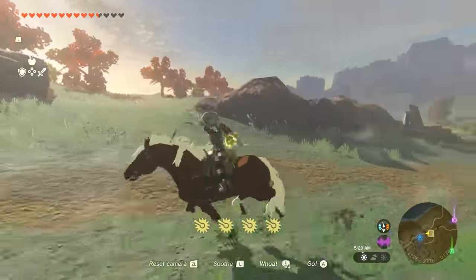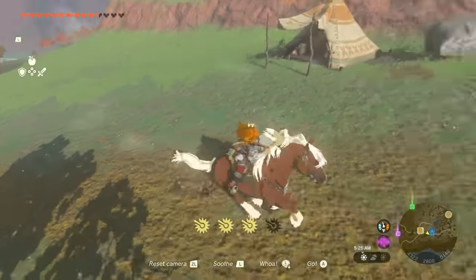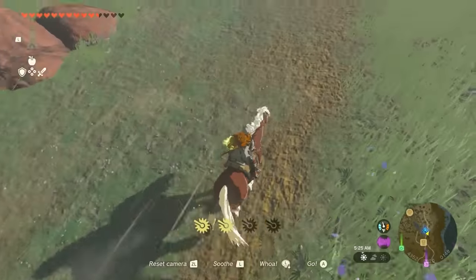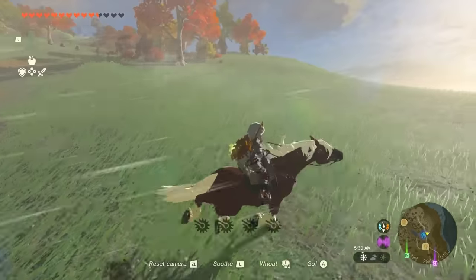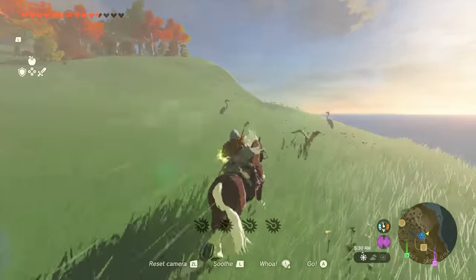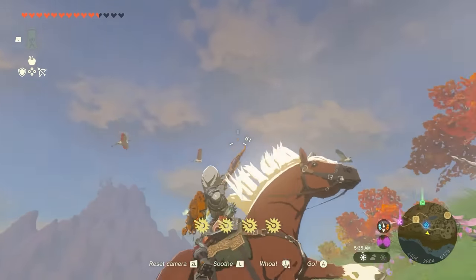Just like in Breath of the Wild, players who have access to either the Smash Bros. series Link amiibo or the Twilight Princess HD series Link amiibo can scan them using your ability wheel to summon Epona at will. Epona has four stars in strength, speed, and stamina, but due to her legendary status, cannot be renamed or upgraded, and she cannot be equipped with a towing harness, so it's still worthwhile to get another horse registered.